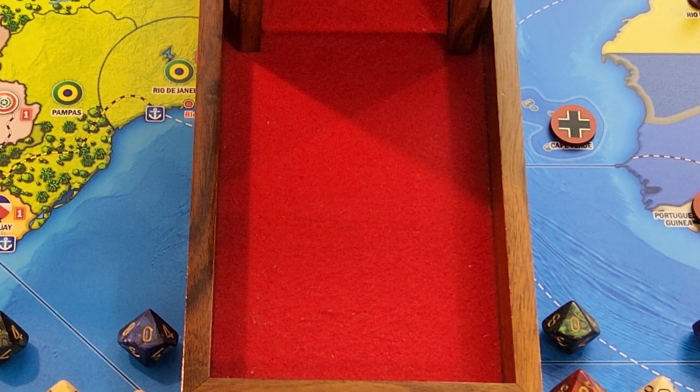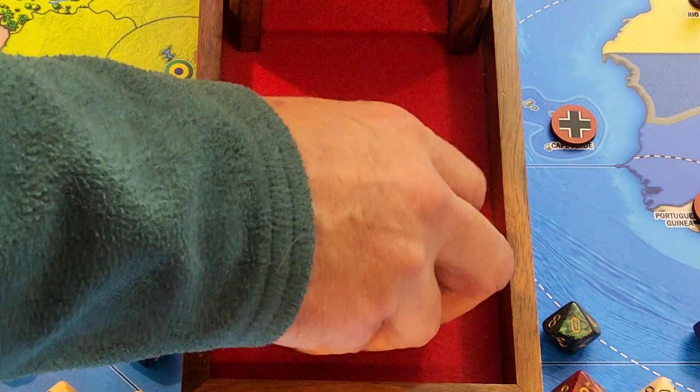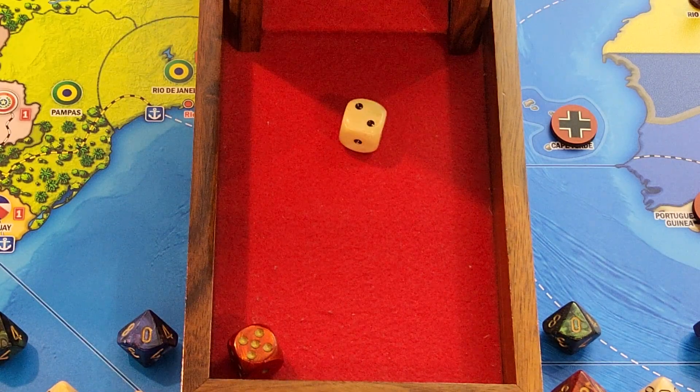Let's do the coastal sub convoy raiding in A-8. I think Germany is at stage one on radar — I think he failed last time. Red is the attacker, I get a plus one. One point of damage to the Norwegian line — I believe that knocks Germany down to 67. Now the normal sub convoy raiding in A-13. Red is the attacker, I get a plus two. I maxed out — three points of damage. That knocks Panzer J down to 64 by my count.